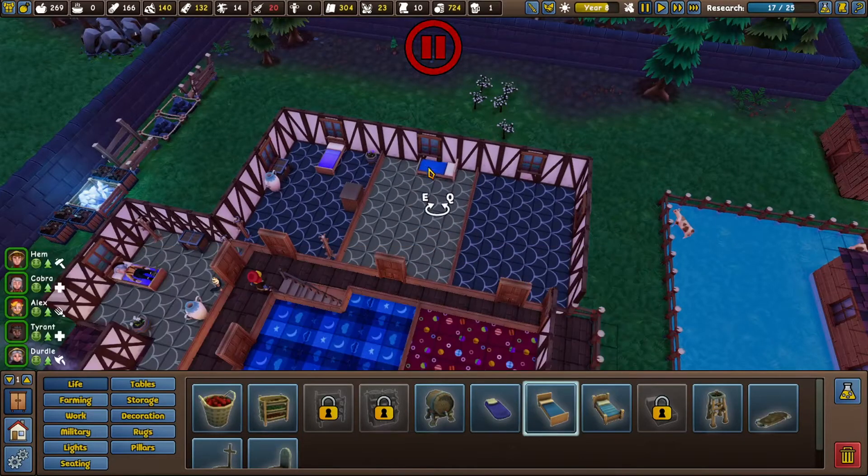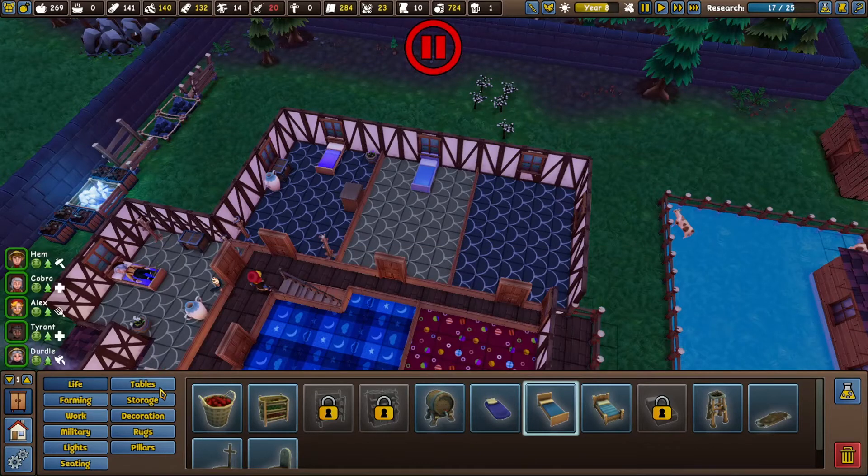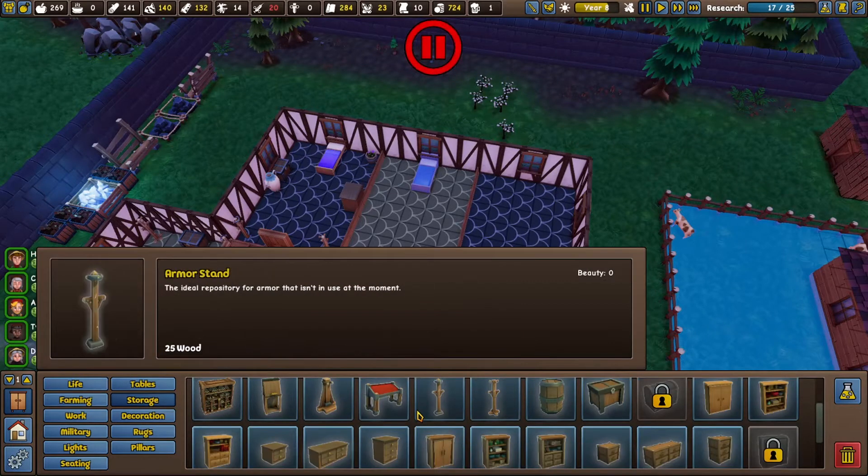Let's go with an adult's bed. Anything else in here we're going to need? No. So escape out of that command. What else do they need? They need a dresser? I guess that's probably understory.